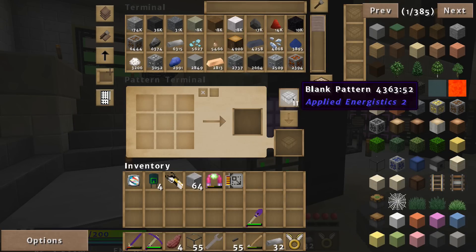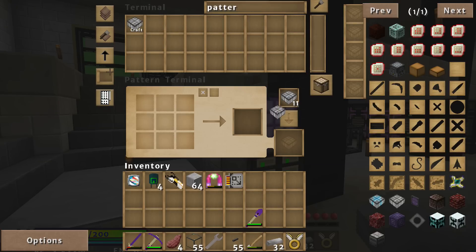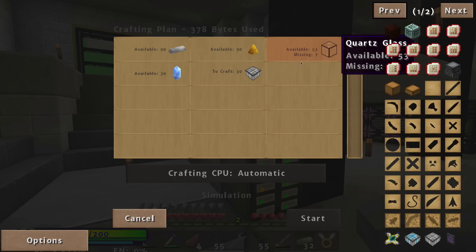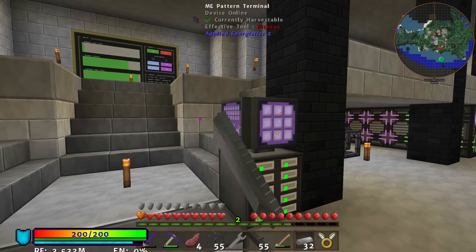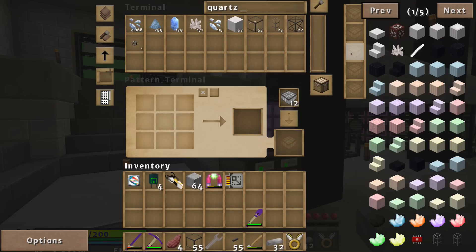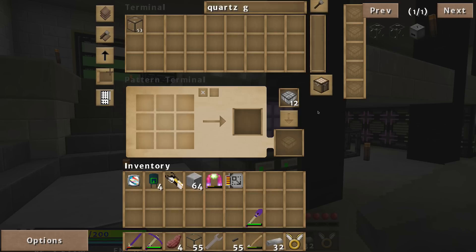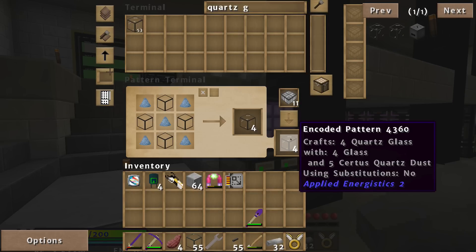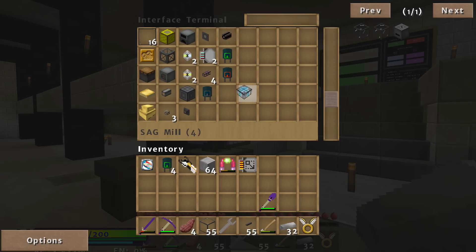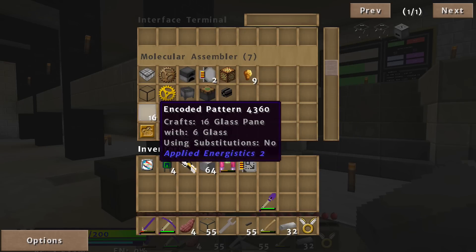So I have a pattern terminal here. I have some blank patterns set up. The first pattern you want to make actually to craft is the blank pattern. So I'm going to craft about 30 more of these. I'm missing quartz glass. So I'm going to make some quartz glass. I'm going to program this, click enter, and then throw that into my molecular assembler chambers. These are the patterns that I've already made — some basic ones.